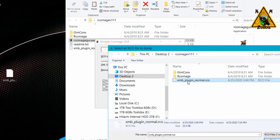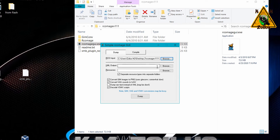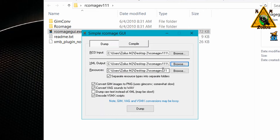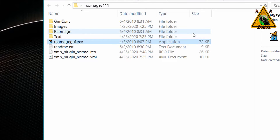In RCO Mage, make sure the Dump tab is selected. Go to RCO Input, click Browse, and select the RCO file we just copied. As a shortcut, hit Rename, highlight the filename, and copy just the name without the .rco extension. Then in the XML Output box, click Browse, paste that name — in this case xmb_plugin_normal — and hit Save. The third box will be automatically populated. Make sure all checkboxes are unchecked except Separate Resources, then hit Dump. It will say RCO successfully dumped — click OK.